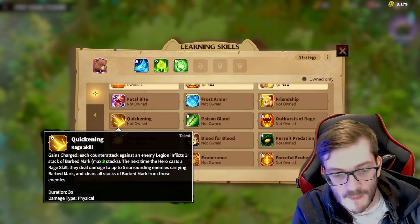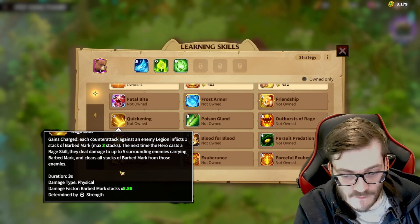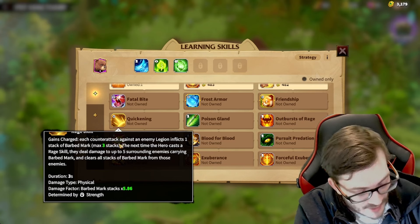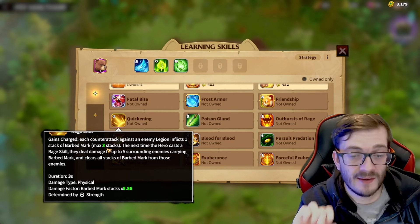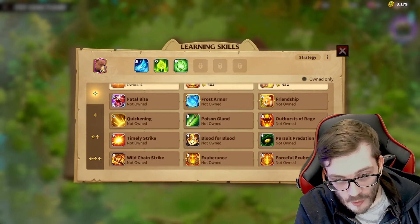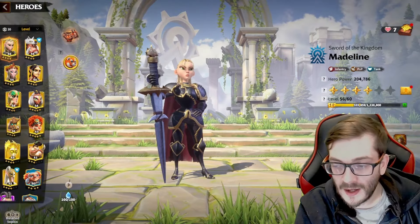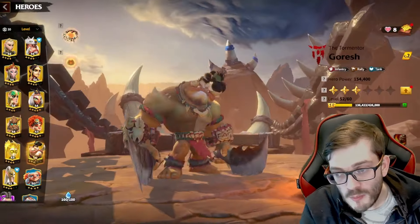It deals 5.8 damage times the number of stacks, so basically 15 damage at the moment — which doesn't sound like much, but this is a strength-based pairing all about counter-attack damage, and you're going to trigger this constantly, meaning everyone is always going to be at maximum stacks. However, this skill only works well if you're surrounded by targets, meaning the best pairings for the Bruin Bear are going to be the School Girl and Goresh combo.